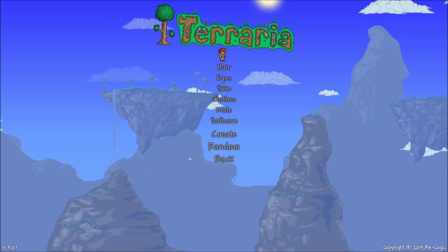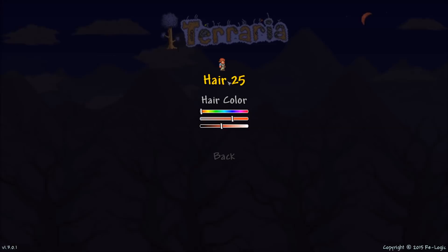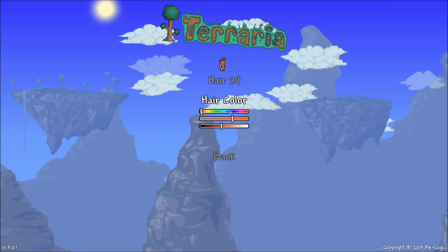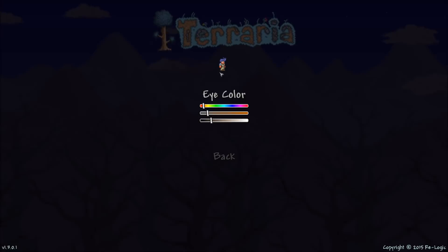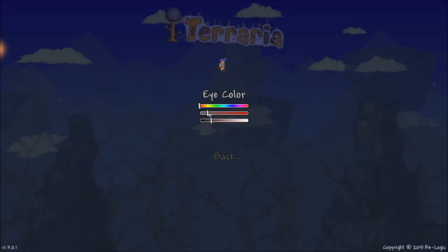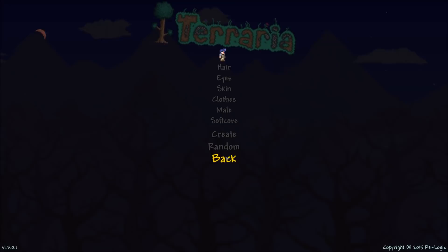I want hair 29 — I'm gonna go that lovely anime blue. I usually go brown, let's do that. So yeah, this is the let's play, episode one. My eyes are blue but I think I'll go with red demon eyes this time. Beautiful. I'm very white — like lack of vitamin D white.